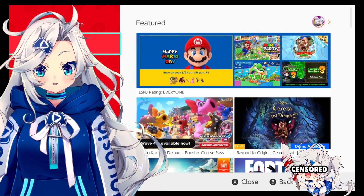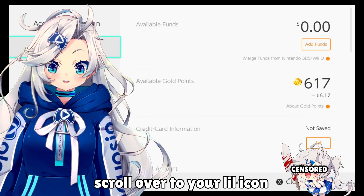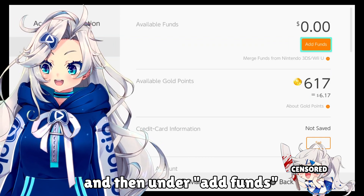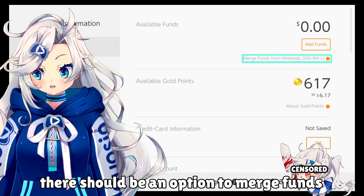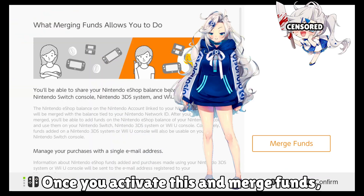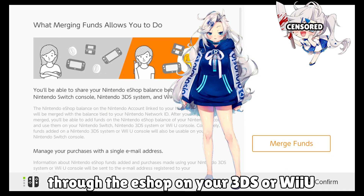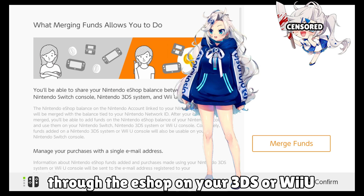Now the next step is crucial. You gotta go into the eShop for the same account, scroll over to your little icon, and then under add funds, there should be an option to merge funds with Nintendo 3DS and Wii U. Once you activate this and merge funds, you'll be able to access any funds you add through the eShop on your 3DS or Wii U to buy all of those games.